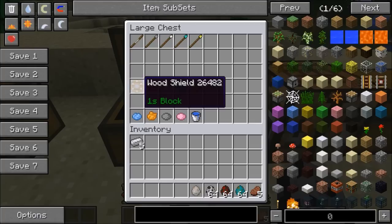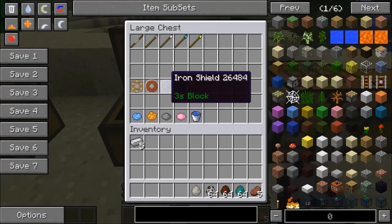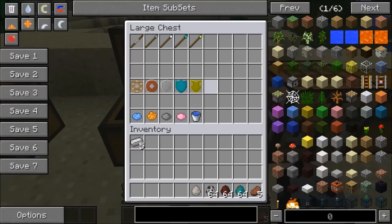Probably one of the most important things to show is the shields. There are five different types and they all block for a certain amount of time: the wood shield for one second, the hide shield for one and a half, the iron for three, the diamond for five seconds, and the gold shield for two seconds. They all have different recipes.